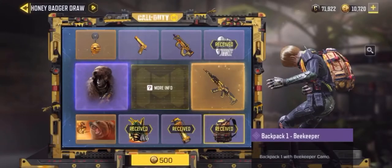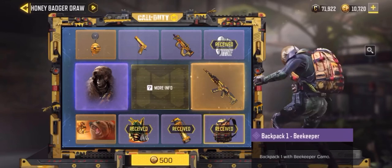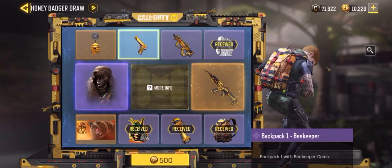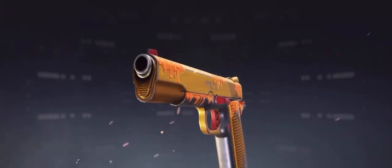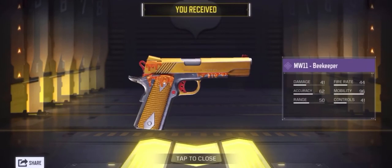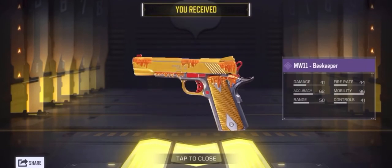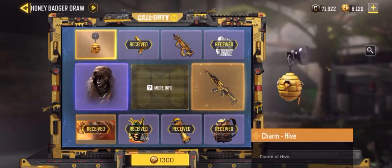Up next — please — the backpack. What the crap, why is she stuck like that? Oh my god, please give me something good — the calling card. Up next, what do we got? Oh, the MW11 Beekeeper! Okay, all right, that looks pretty fire honestly, pretty cool.